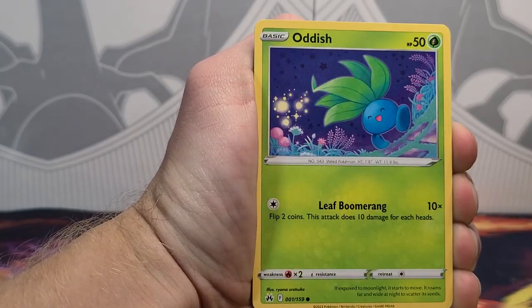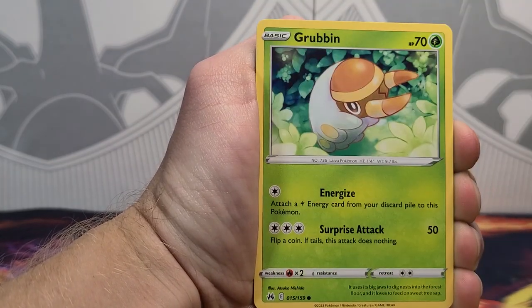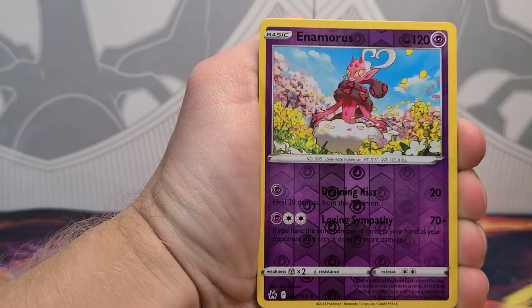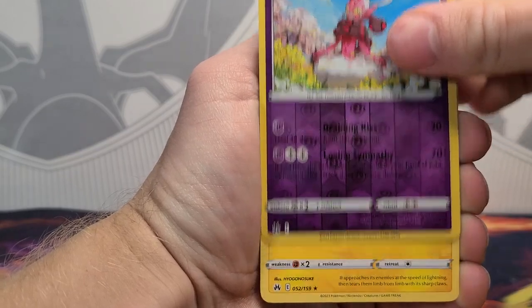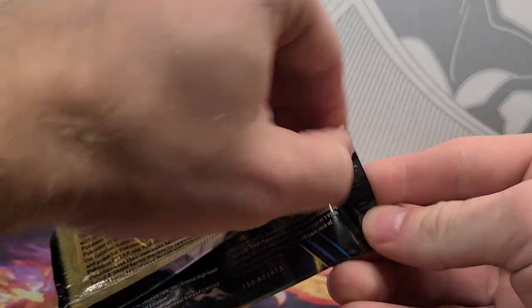We got a Perchurchin, Oddish, Salandit, Energy Search, Grubbin, Squelp, and a Reverse Rare Enamorous — not bad for a Rare — and a Zero Aura Non-Holo. So, that's alright.